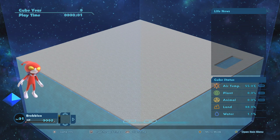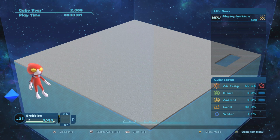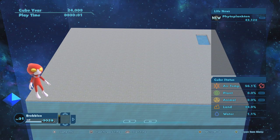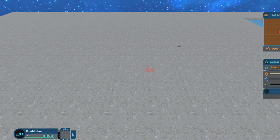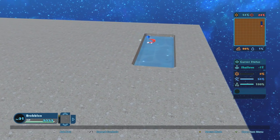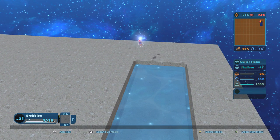On the overworld screen, if you use left shoulder button it'll make time go slowly so that you get HP back. Or you can press left trigger to make time go very quickly at the expense of your health. Within about 25,000 years, we've already ended up with quite a few phytoplankton — 43,000 phytoplankton just doing phytoplankton-y stuff, hanging out in water. That's going to be the basis for the life we've created. We can make the water a bit bigger so that we can have more of them, because having more of them is a criteria for the next thing to come.